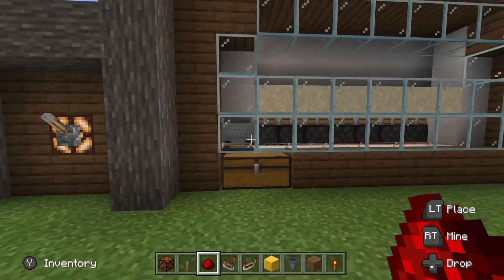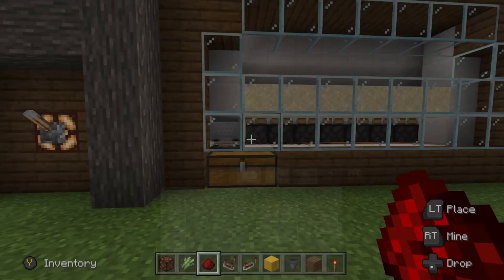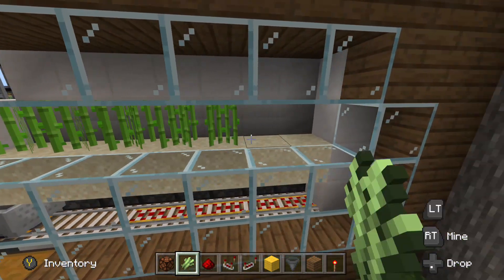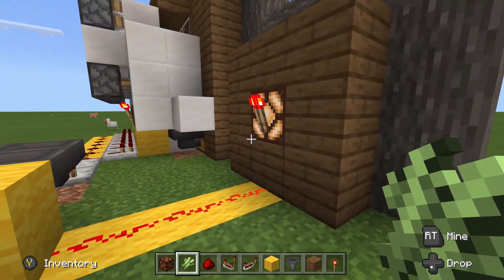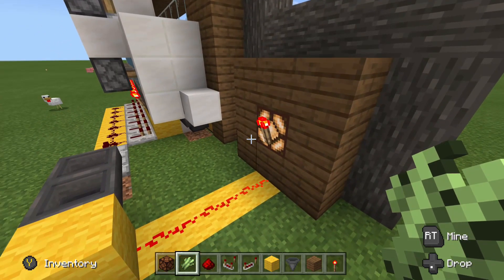Now that our pistons have cycled a few times, we can go ahead and plant our sugarcane. It seems kind of weird, but that is how you get the water blocks into the back of the sand. Our sugarcane is all planted. If we flick that lever, it will actually grow our sugarcane almost instantly.